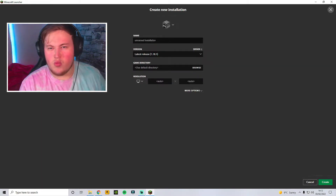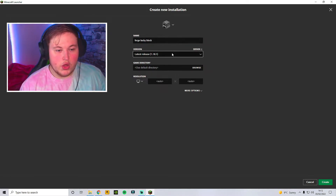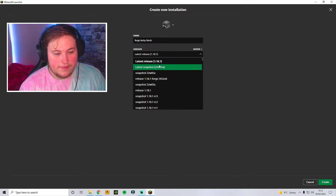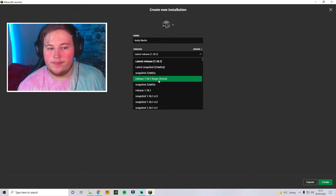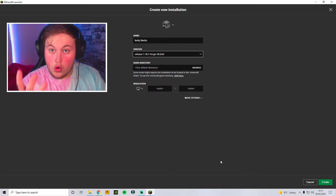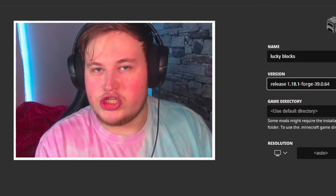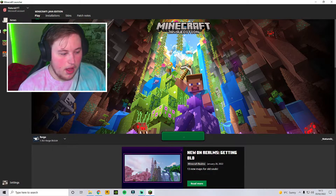If it still hasn't popped up, go to new installation. Name it whatever you want — call it Forge Lucky Blocks or something. Then go onto version and find release 1.18.1 Forge — it has to be this one. Click create and it will pop up. But I don't need it because it's already popped up for me.